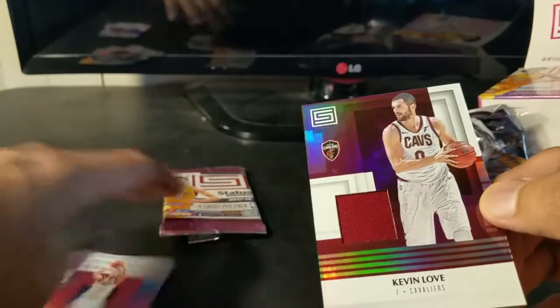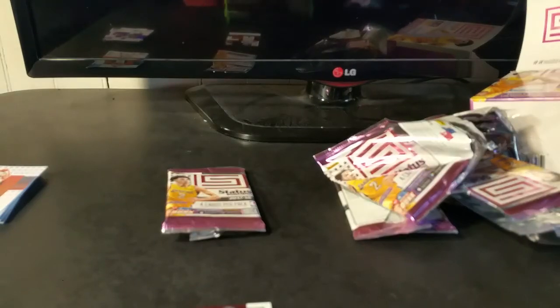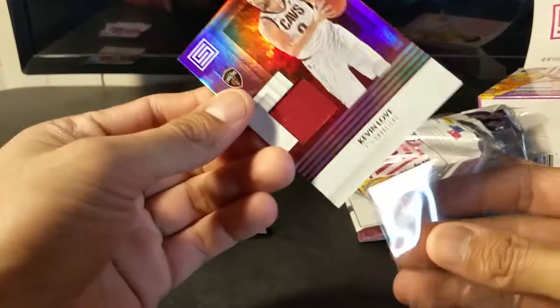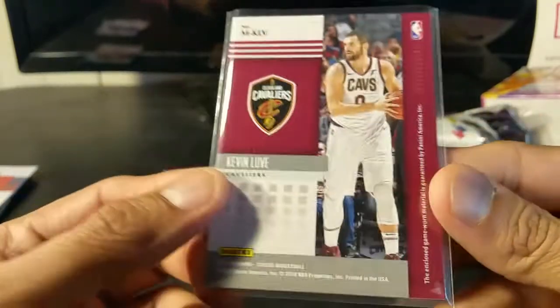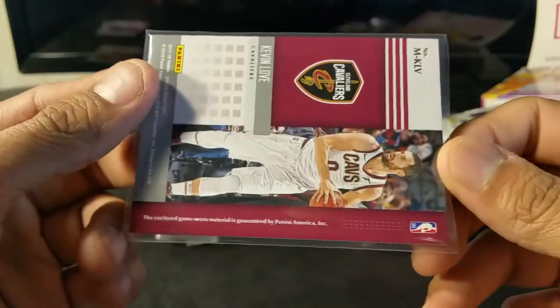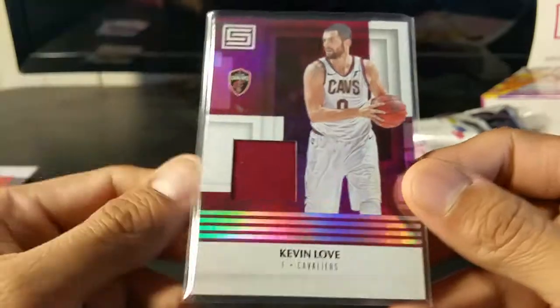And this should be game worn — game worn red this time. I think the other one was white, so this might be a little bit better. It's game worn material. Panini would put the oddest things in there, but sometimes it's hard to tell what they're putting in there if it says material. I guess I can't complain about that — it's something I can probably put up on eBay, maybe make a couple bucks or use it for a trade.